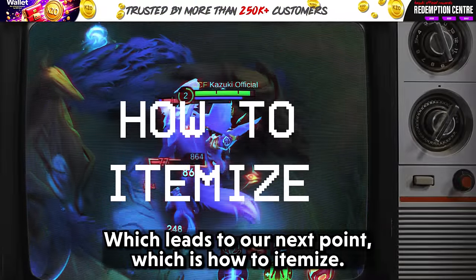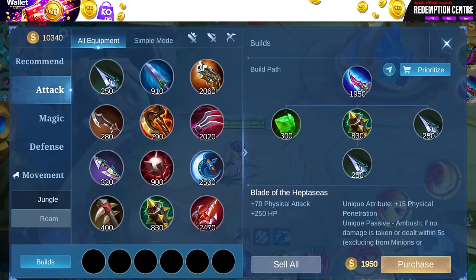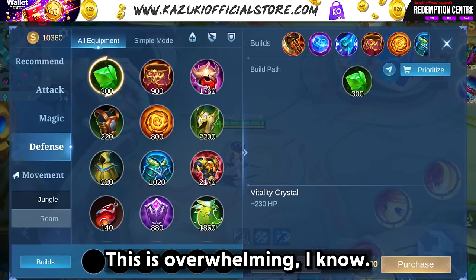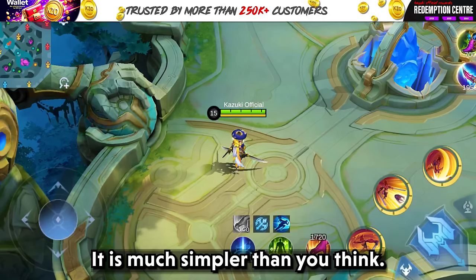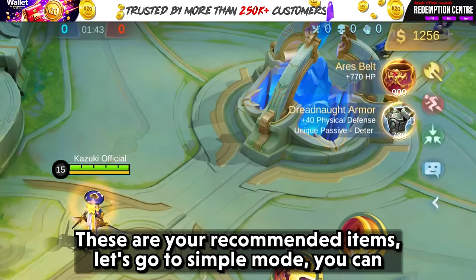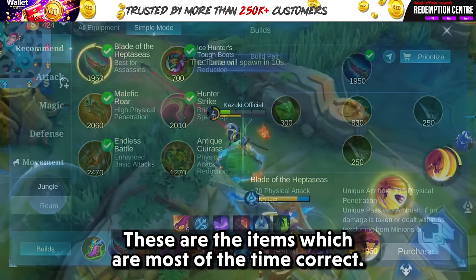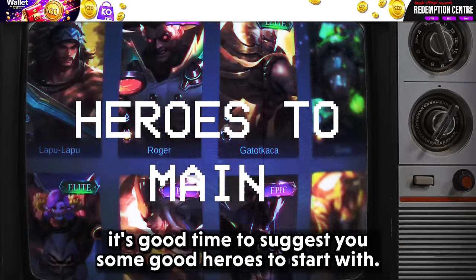Which leads to our next point: how to itemize. If you tap the store icon, it will open the shop. What item you need depends on the hero you are playing — it may be a physical or magical hero, so you build from the respective category. This can be overwhelming, but it's much simpler than you think. When you close the store, you see recommended items. In simple mode you can view and even change them. These recommended items are correct most of the time.